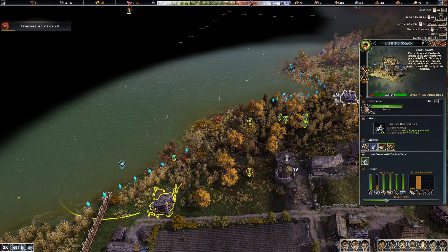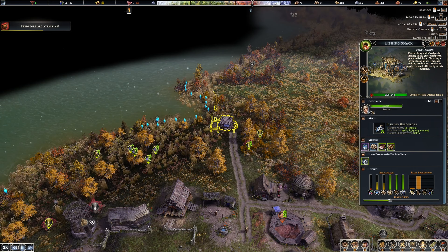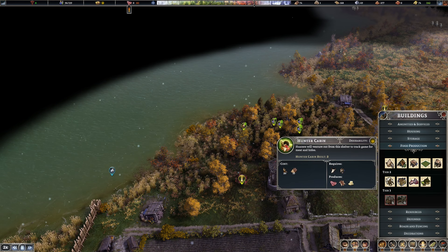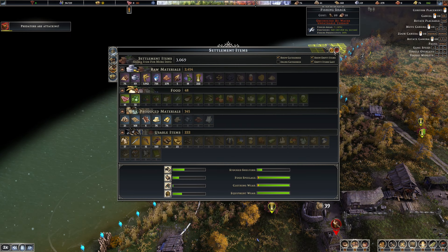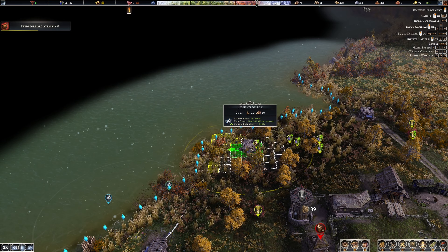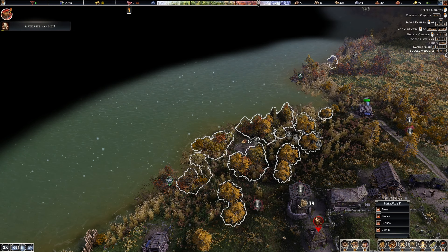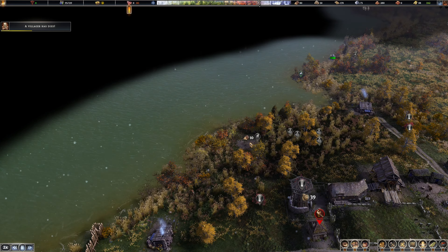You did 264, you did 270 — does that combine them? Fishing shack. Fish count 920, fishing productivity 140%, fishing areas 12. Let's do that. Can we clear out stuff in here? Yeah, clear out all these trees. On the water — okay, we'll get that going. Hopefully we'll bring in some more fish at least.